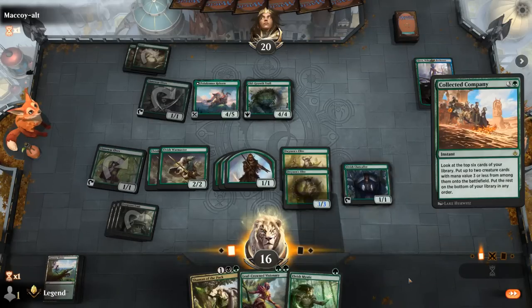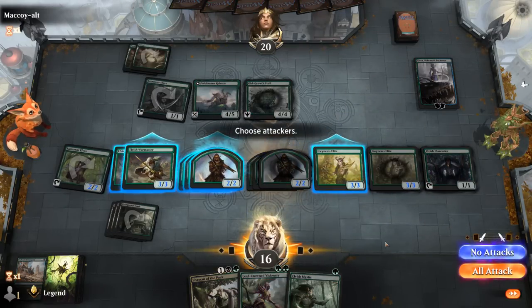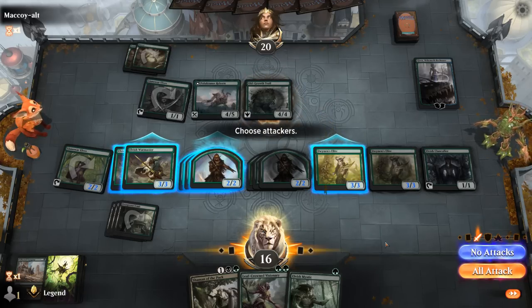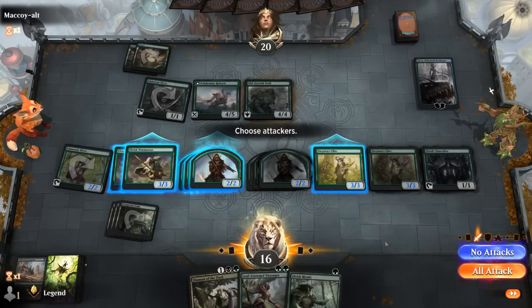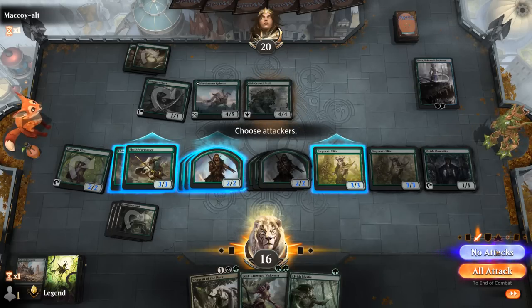Court of Calling would be great with double Warmaster. The opponent is still missing Nykthos to really go off. I think we set up Collected Company now — if we hit two lords pumping the team, we can set up some attacks. We hit Elite and Clan-Caller, making a lot of tokens. We could attack Kiora or go face — opponent could take out double Warmaster but takes nine damage down to 11, and then next turn with Shaman of the Pack we should have lethal.